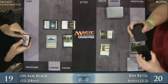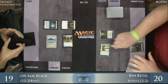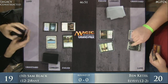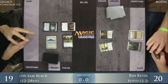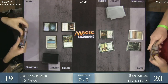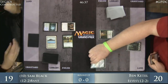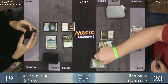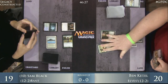Ben Kettle knows what he's up against. He knows the Jitte is in hand and that's going to force him to try to go off and secure victory as soon as possible. Being on the play is going to be huge. He has a Heritage Druid in hand, Crater Hoof Behemoth, a Natural Order, and a Glimpse of Nature. Looks like he's going to start off with Glimpse of Nature and start to combo. Heritage Druid — this is going to give him access to a lot more mana.